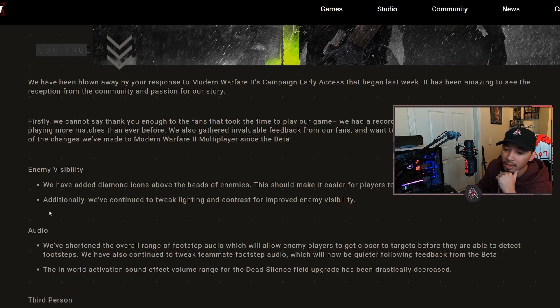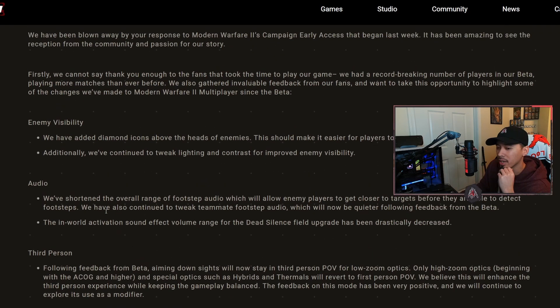Next, audio: they've shortened the overall range of footstep audio, which will allow enemy players to get closer before they're detected. Teammate footstep audio will now be quieter following beta feedback. I hated the footstep audio - everyone sounds like they have elephant shoes on for no reason. They also said the in-world activation sound effect volume range for dead silence field upgrade has been drastically decreased. I don't even know why there's a noise to begin with - they should just get rid of it.